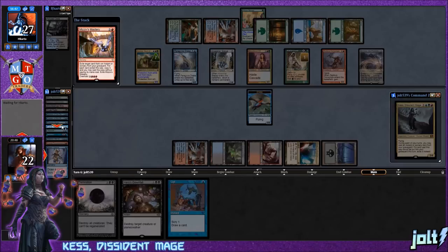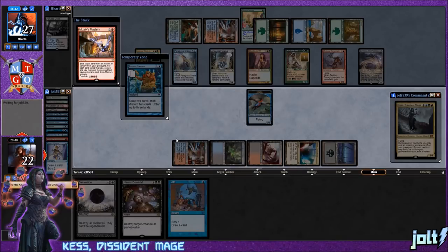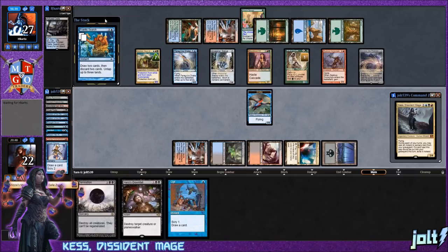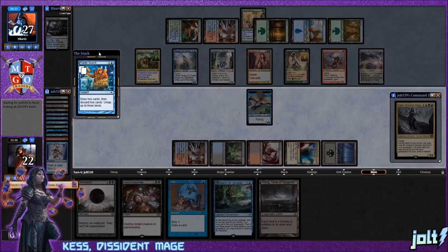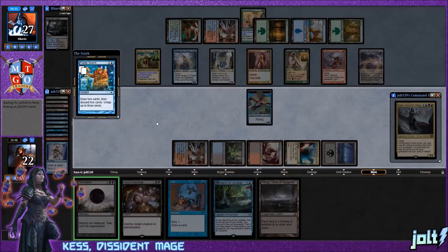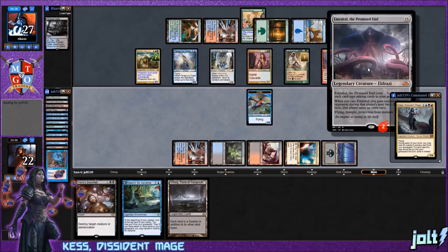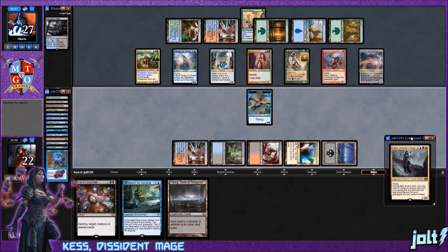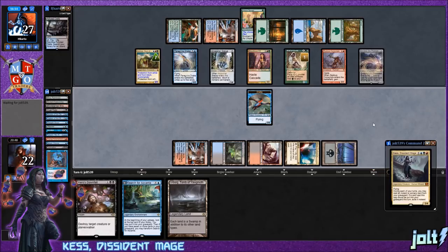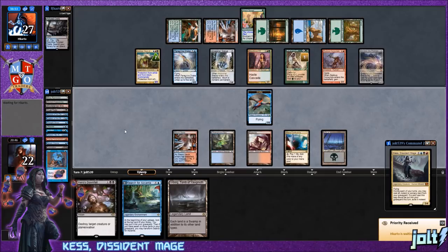Opponent casts Mizzix's Mastery on Frantic Search — draw two, discard two — and they discard Damnation. Nice play — I didn't even see that line. That still leaves us Hero's Downfall, but with Emrakul's protection from instants we can't target it. We can still cast Kess next turn. Opponent left the top card — looks like Dack Fayden. Let's get the Herb Ward down.